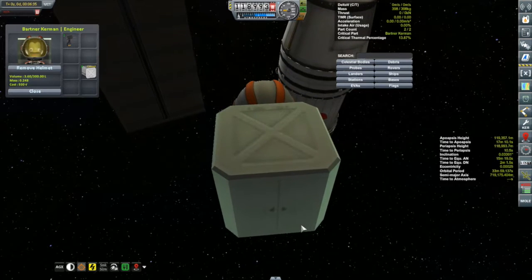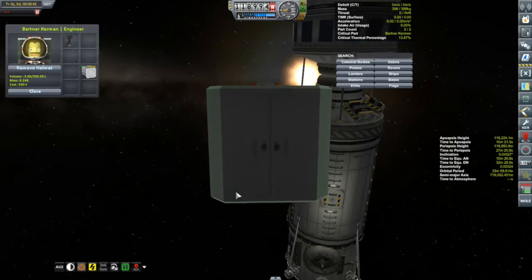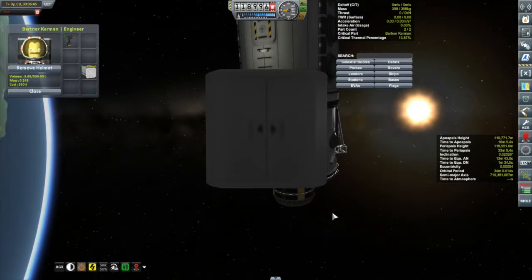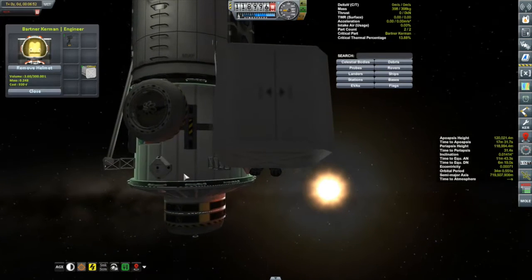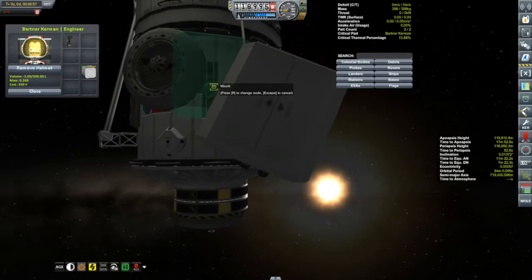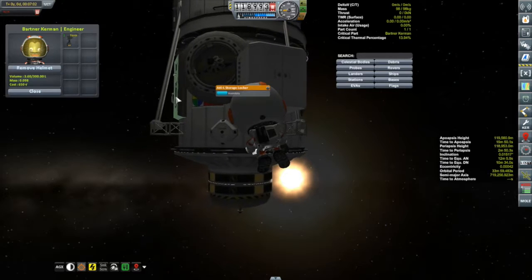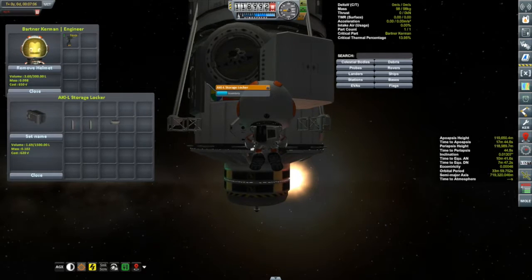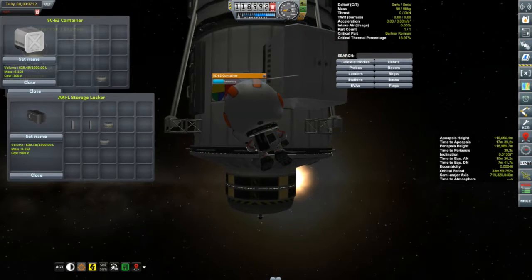Bartner is getting another extra docking port ready to be installed on the Korion. Then I have to send up another vehicle to refuel the Arm B. At the same time, while we're at that asteroid, we'll collect a little bit of science from it. Also in orbit around the moon I have the Kegel 2, one of my landers, which is also devoid of fuel and devoid of a docking port, so we're going to install one on that too. Thankfully I have all these spare docking ports - they're here for a reason. Bartner has put all the necessary equipment into one of these storage containers from the lab module, and he's going to install it down at the aft docking port where I plan to bring in the Korion.